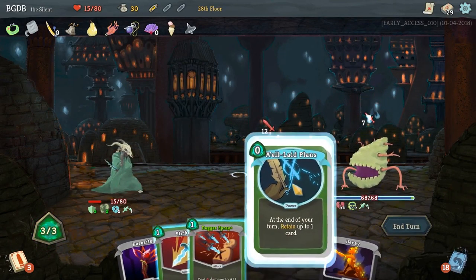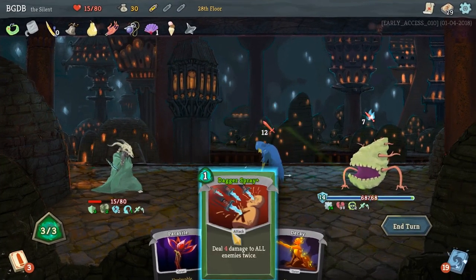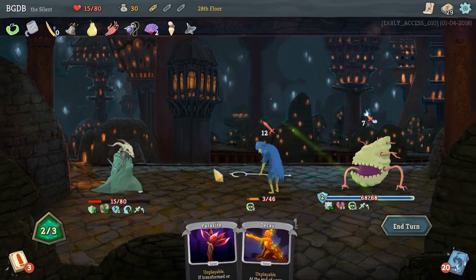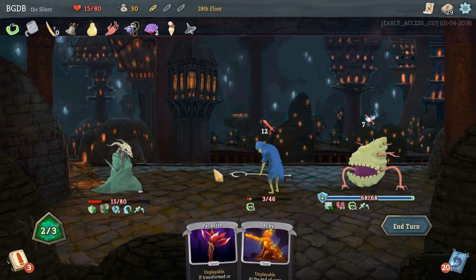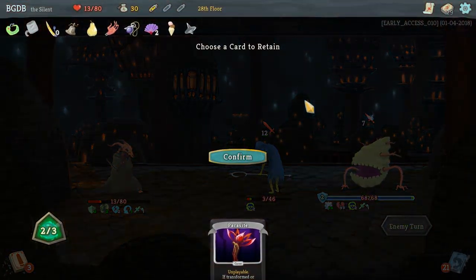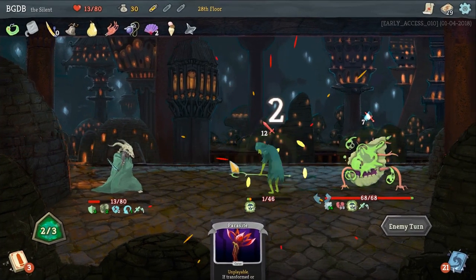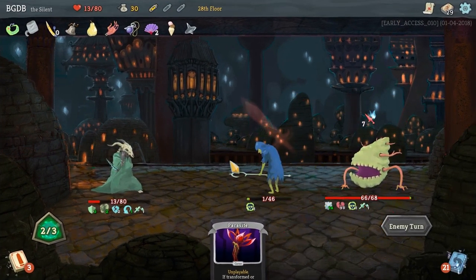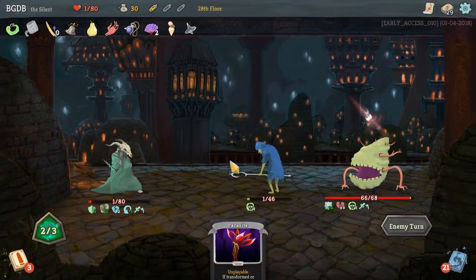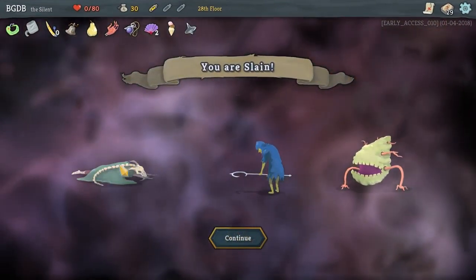Well-Laid Plans, I guess. This is a terrible hand. I am dead - there's literally nothing I can do. Hey, I got to keep Parasite - fantastic. But it doesn't matter. You get to watch Blanket Lady finally fall to her demise. I'm not happy with this. But hey, it's the first time I played it. Take a nap, lady.